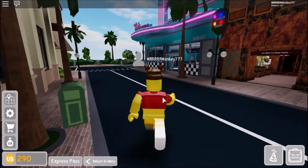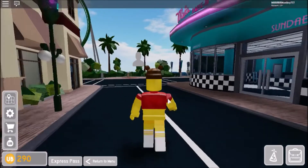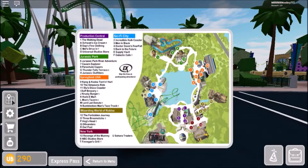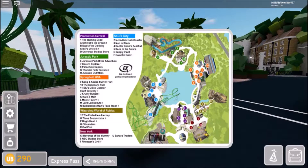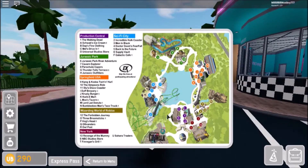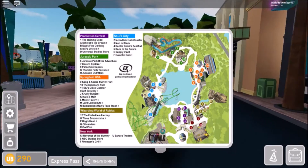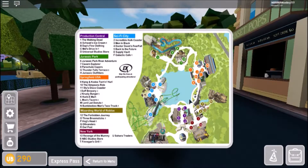Looking at prices — it's 50 to 300 Robux for Universal Express, which is a lot. Now I'm at the area where I think Hogwarts is that way, so if I head this direction we should be able to get to the Wizarding World of Roblox.